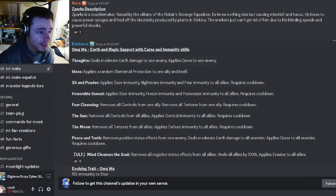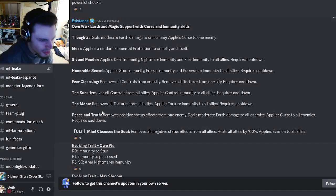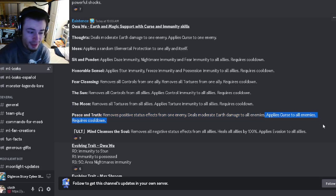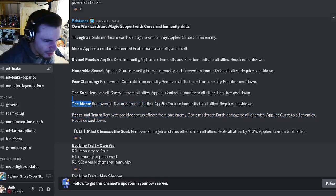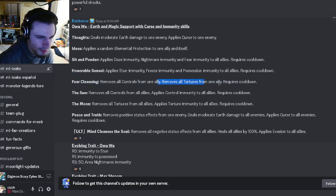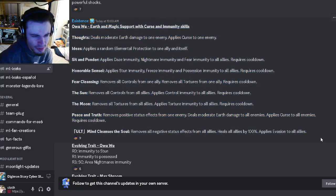Then we have Owuwu's moveset — she's an earth and magic support with curse and immunity skills. She can remove positive effects from one enemy, deal moderate earth damage to all enemies, and apply curse to all enemies, which is a really good move. She also removes all tortures from all allies and applies torture immunity, which is pretty decent, and the same for controls — removes all controls and tortures from one ally and applies stun immunity, freeze immunity, and possess immunity.